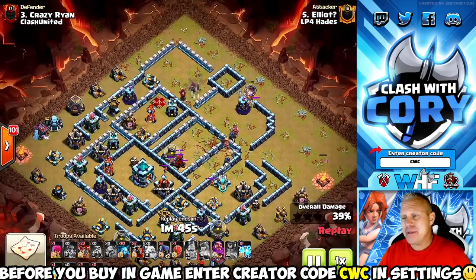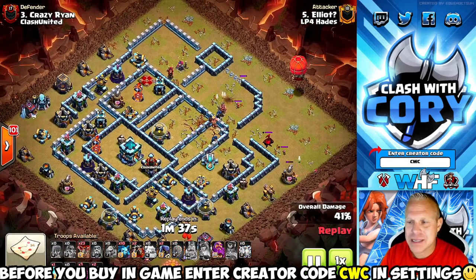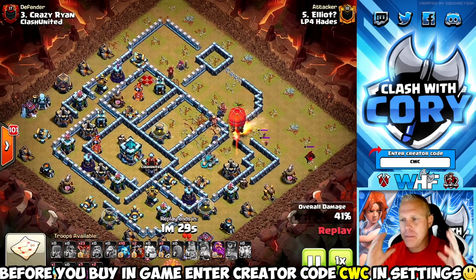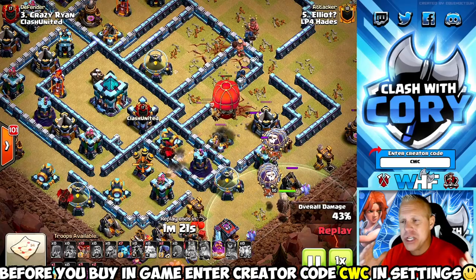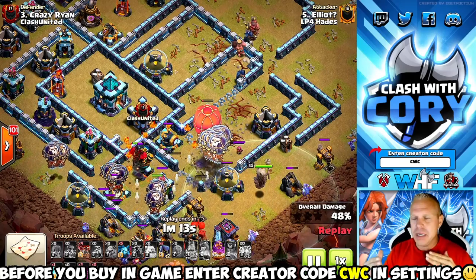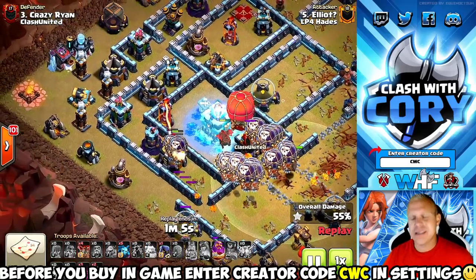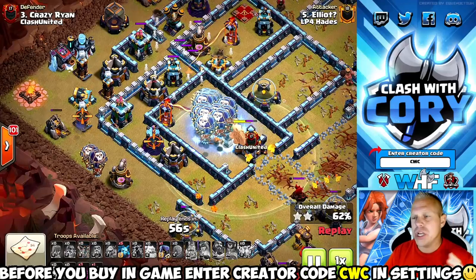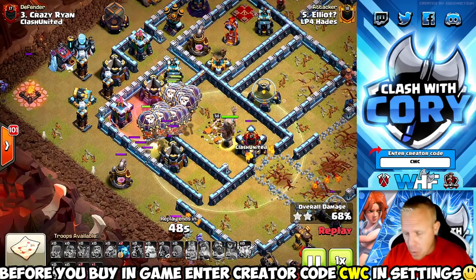When lava loon is done right it's extremely powerful; when it's done wrong it's a horrible attack. It's a complicated strategy and you're going to have to get comfortable with it, and honestly you only do that one way: lots and lots of practice. The spam attacks are only going to get you so far. Our friendly challenge system in Clash of Clans is perfectly suited for this — the ability to freely and instantly change your friendly army composition is one of the best things that's ever happened to the game. Before you hit that FC, take a minute, look at the base, and think about what changes you need to make to do a successful attack.